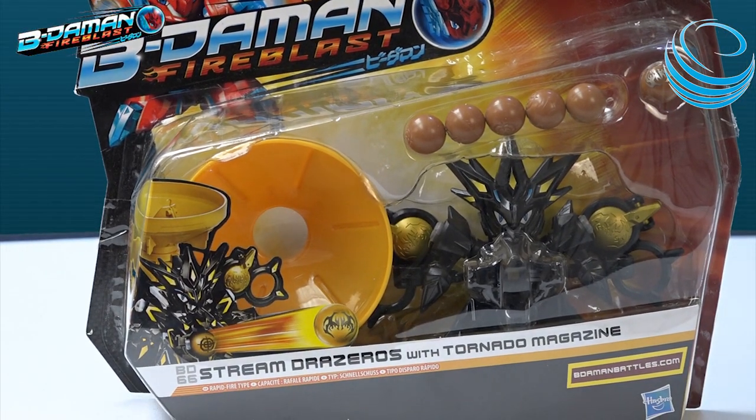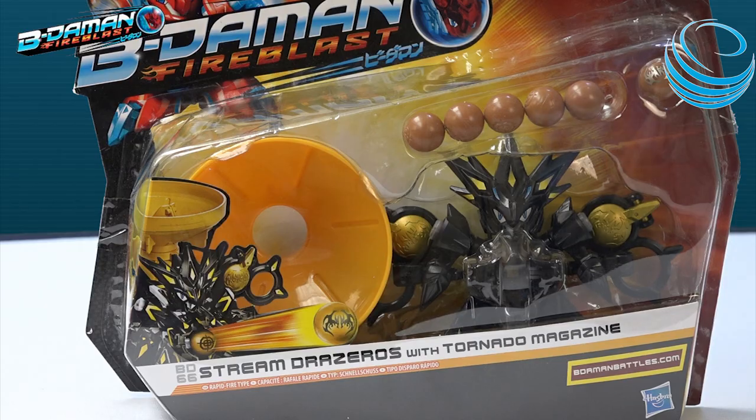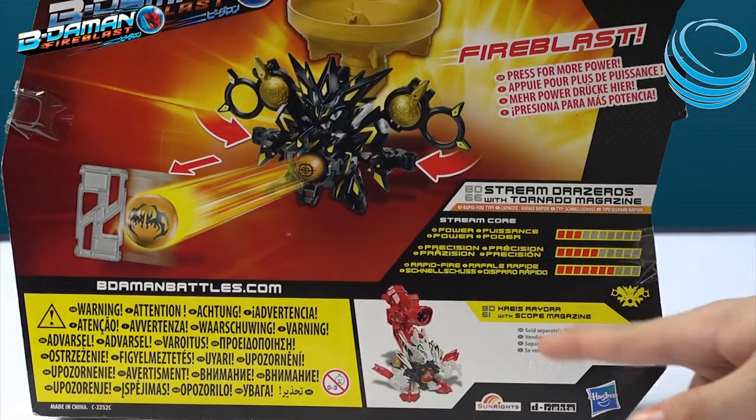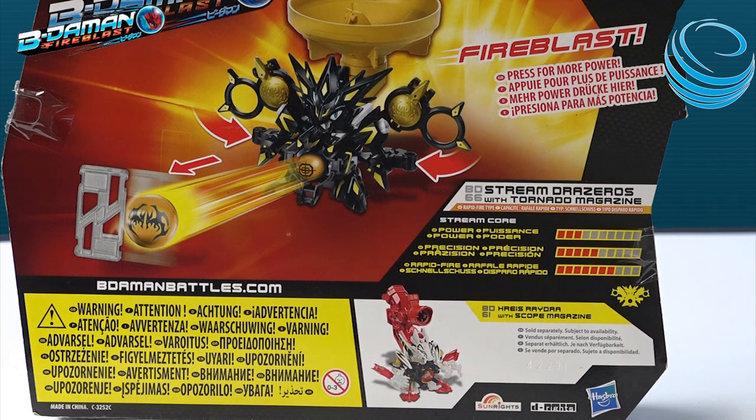I don't think any of these comes with codes, because it's been a while since I unboxed it — it should be a month or so. Anyways, we can see on here BD66 Stream Dra-Zeroes with a Tornado magazine.